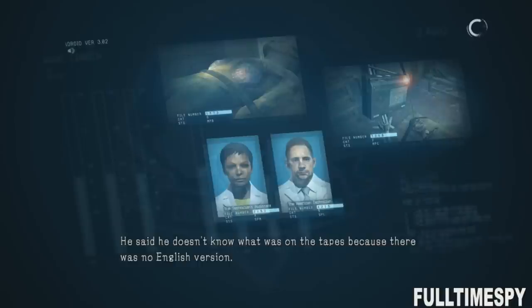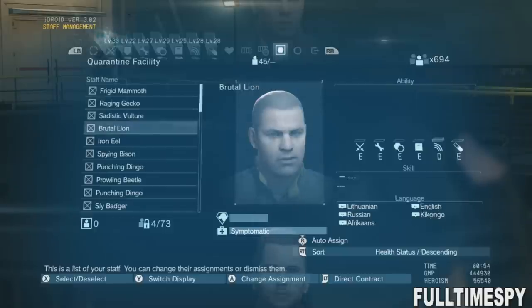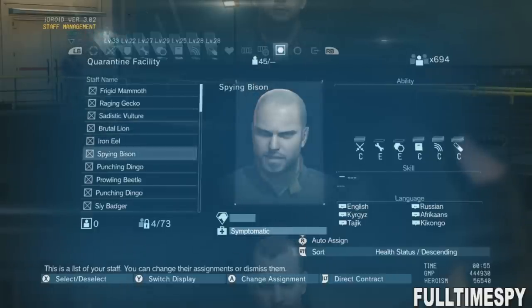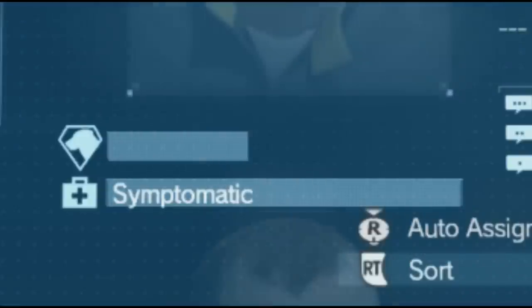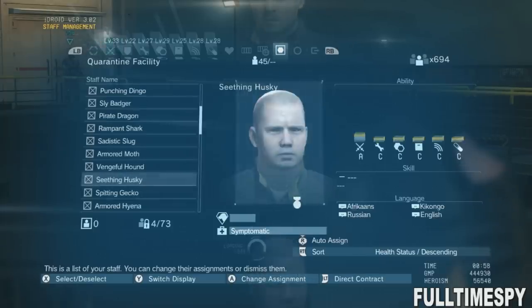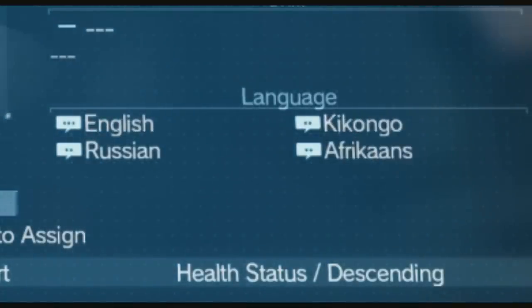So now we got a couple clues. You should check the people that are already in quarantine and showing symptoms, and you should find something common between them — why they spread the infection to others. With me, all the quarantined people speak the language Kikongo. Every single one of them speaks that language.